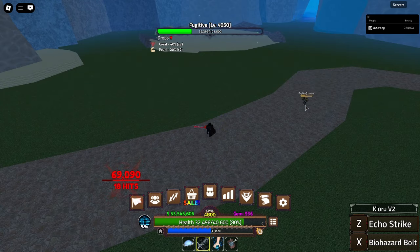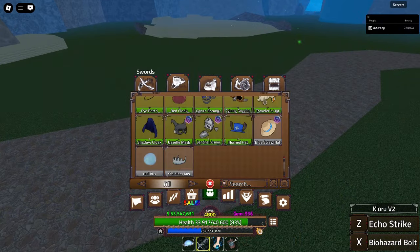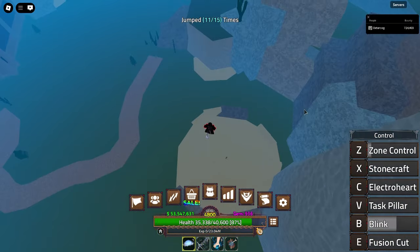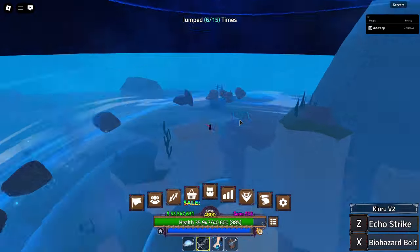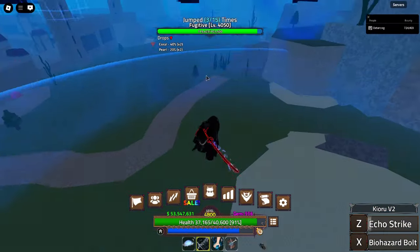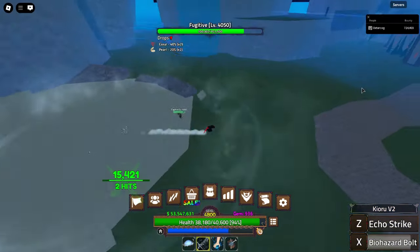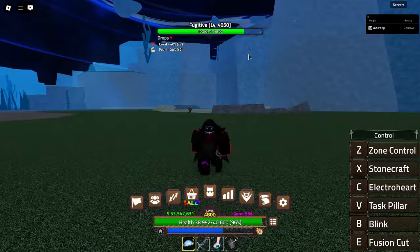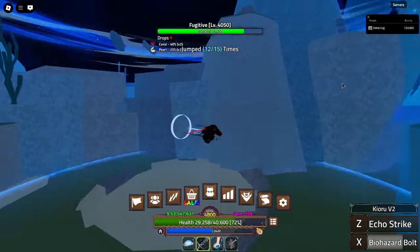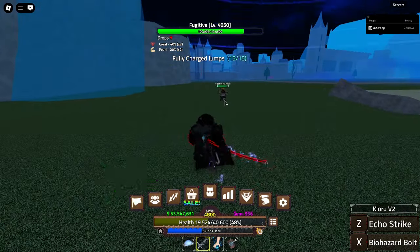I'm not using any passives or accessories — I took all of that off. What you're seeing is its damage completely unaffected, and it's not even upgraded yet, performing this well. Biohazard Bolt already a decent attack, all of a sudden gets a teleport whenever you use it, with huge range on top of that. You could basically use Biohazard Bolt as a blink — like a slightly worse version of blink, but with a really good teleport. So not only do you get an attack, but you get a teleport on top of control already giving you a teleport on its own.